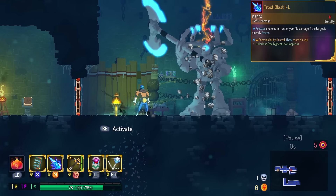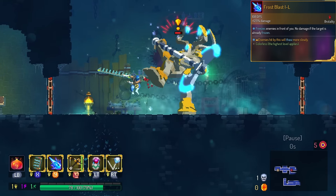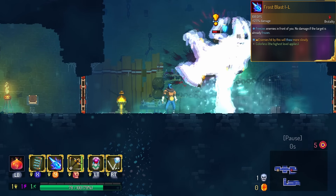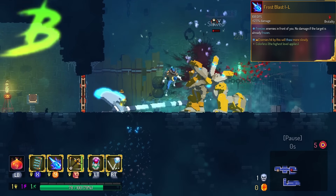Frost Blast gives you stronger ice. I know it says that enemies are frozen for longer, but what I think that means on everything with strong ice is that the monster won't break out of the ice as easily. I'm just gonna put this in the B tier. I'm sure it works, but I think it's kinda inconsistent.